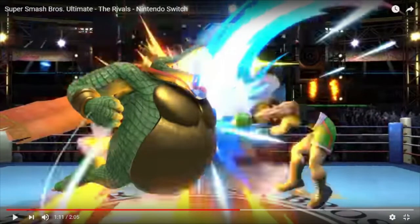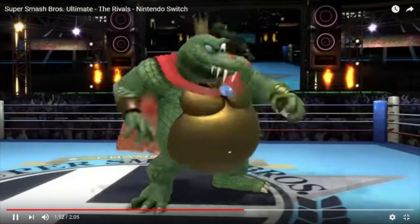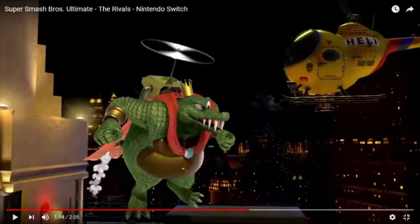This dash attack beat Little Mac's side B, which is pretty strong, so the fact that it beat that means its armor is pretty good. Keep that in mind — also probably a kill move. This is his up B, and we don't actually have any other footage of it being used. From the looks of it, I'm willing to say it looks like a move that doesn't have a hitbox — it just ascends you up and down. That means it's vulnerable, and since K. Rool is big, it's going to be pretty easy to hit him out of it. Unless he's got armor on it, it's probably going to be a very mediocre recovery.